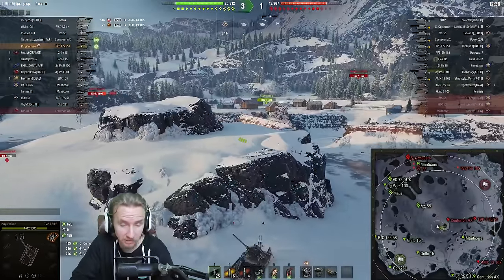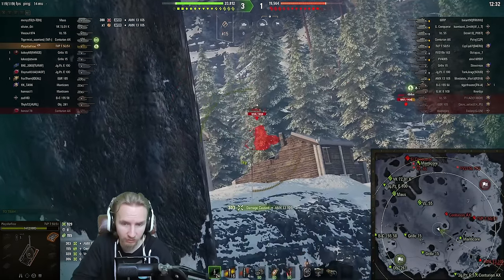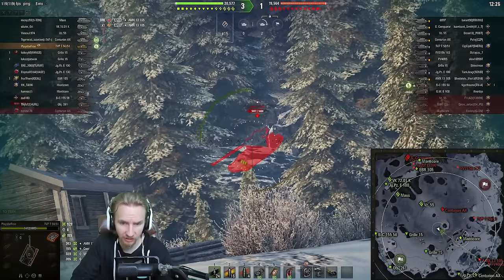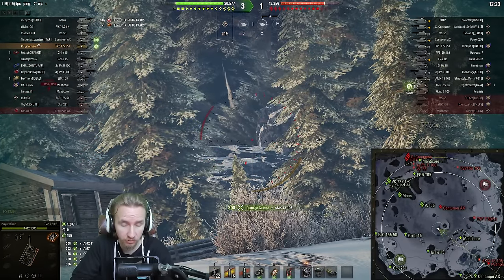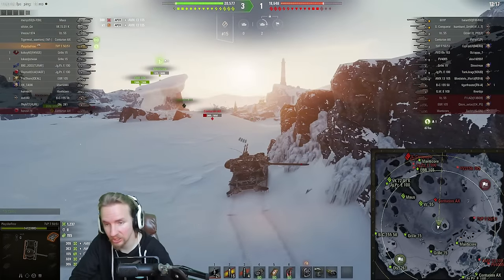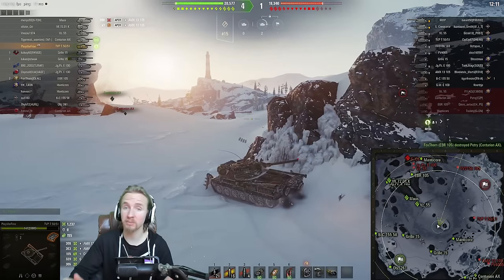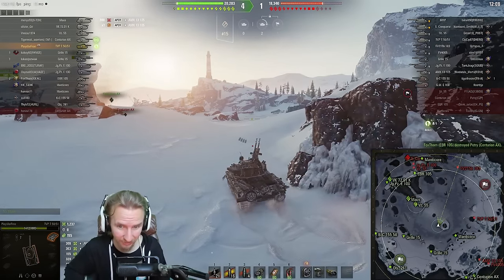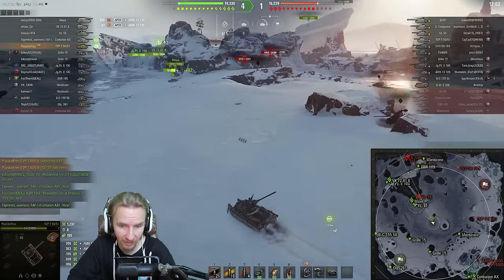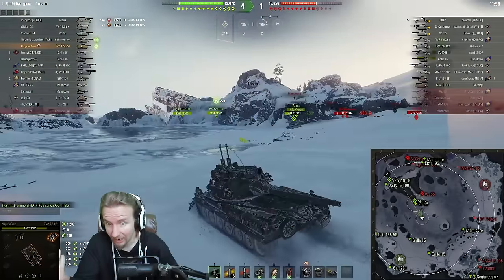On my free-to-play account, a tank like the Maus is awesome because there's not really too much difference between a Maus on my main account and one on my free-to-play account. I'm also finding autoloaders specifically, like the TVP, can do great things. A TVP on a pay-to-win account fires just as fast - one and a half seconds intraclip - as on my free-to-play account, which couldn't be said for something like a Tortoise or an Object 140.